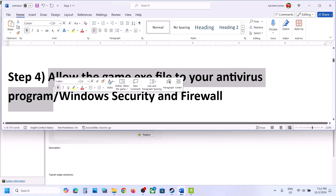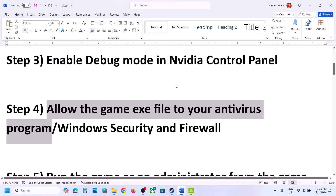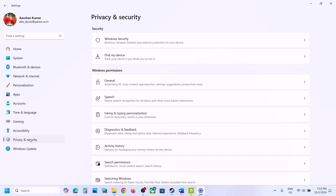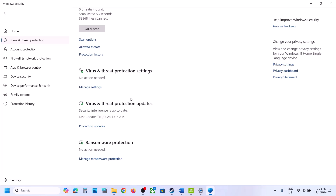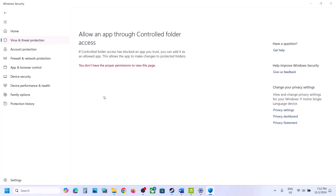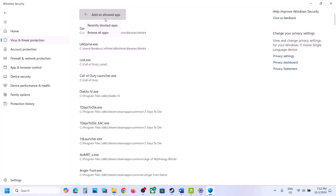The next step is to allow the game exe file in your antivirus program. If you have any third-party antivirus like Avast, Bitdefender, McAfee, or any other, allow the game exe file. If you're using Windows Security, open Windows Settings and go to Privacy and Security (Windows 11) or Update and Security (Windows 10), then click Windows Security, then Virus and Threat Protection. Scroll down, click Manage Ransomware Protection, then Allow an App Through Controlled Folder Access, click Yes, then Add an Allowed App.